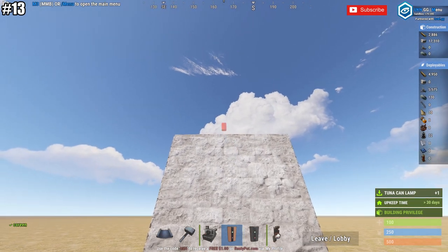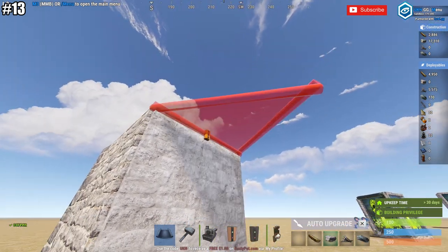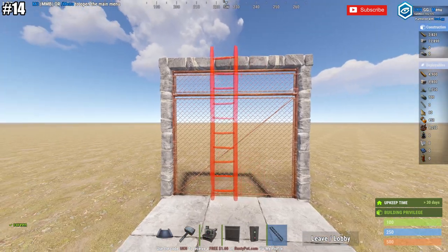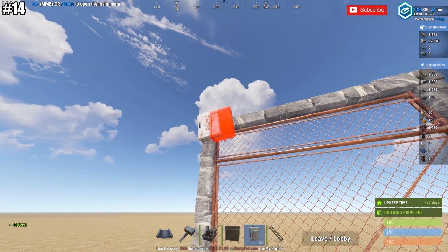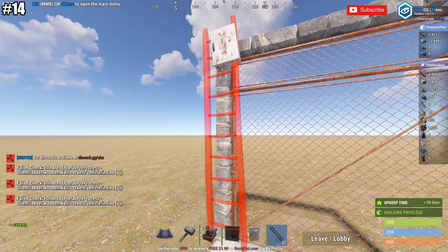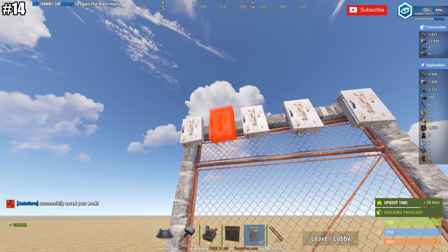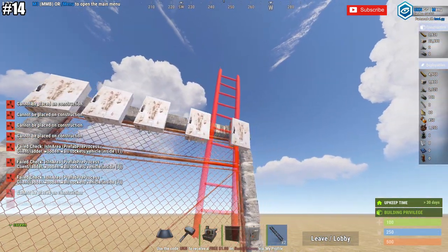Tip number thirteen: if you want to stop people from building twig floors on your base, all you've got to do is put an item where that twig floor would go — it's going to block the twig floor from being built. Tip number fourteen: ladders can't be placed on a chain link fence, and they also can't be placed on a splitter. Put down a chain link fence and then put splitters where the ladder could otherwise go, and ladders are no longer placeable on that wall.